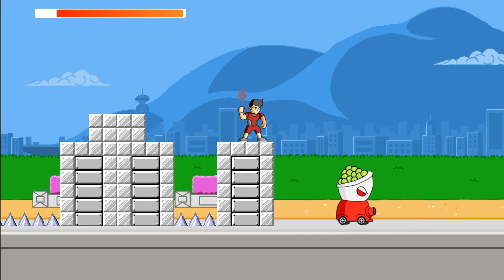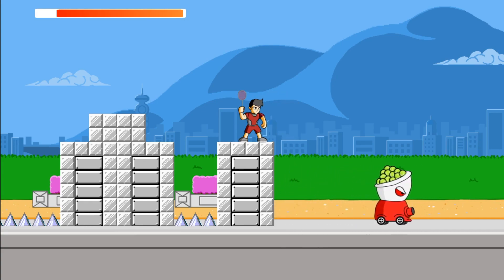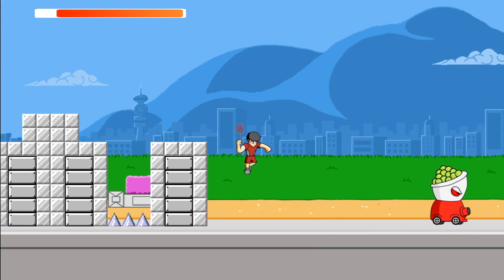The first change is a little slight but I think it will help gameplay. Now when you swing, the hit detection box for the racket activates on a delay — it doesn't activate right away. The idea is that when the racket is behind his head the hit detection box should not be enabled; it's only when the racket comes forward. Players were finding that the delay was a little too long, so I shortened it and now his racket is a little more responsive.